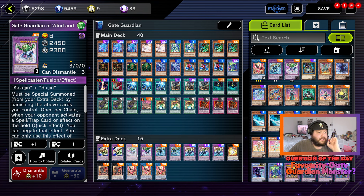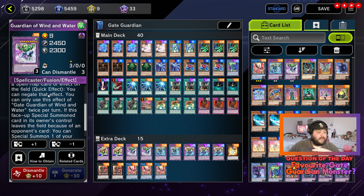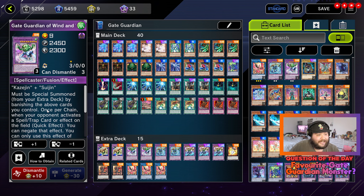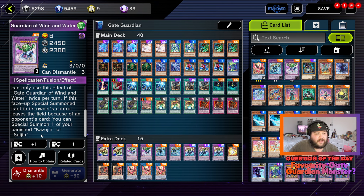Two copies of Guardian of Wind and Water, which requires Kazejin and Suijin and must be special summoned from your extra deck by banishing those cards you control. Once per chain, when your opponent activates a spell or trap effect on the field, quick effect, you can negate that effect — and you can use that effect twice per turn. If this face-up special summoned card leaves the field because of an opponent's card, you can special summon one of your banished Kazejin or Suijin. Not only can you negate effects with this, but it also has 2450 attack and can search once it goes.